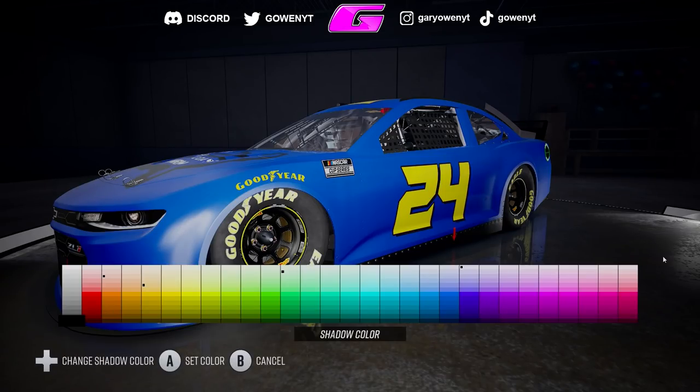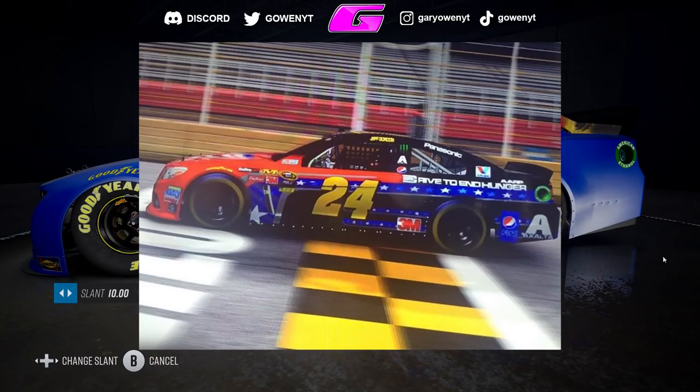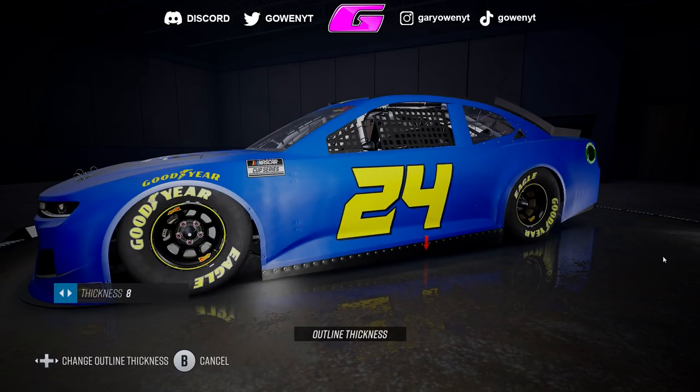I'm going to throw a quick example of an old scheme I made back on NASCAR 15's paint booth, and you can see you can do a custom number, custom logos with sponsors, etc. Unfortunately, we don't have that luxury in this game. You're limited to the preset numbers and sponsors. So basically we're going to make the Exalta car but have to use those preset number designs and sponsor designs.